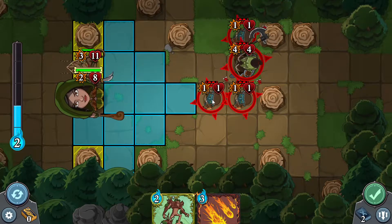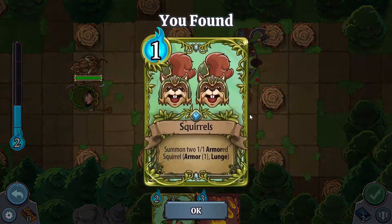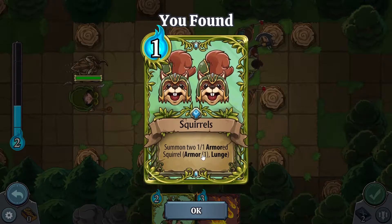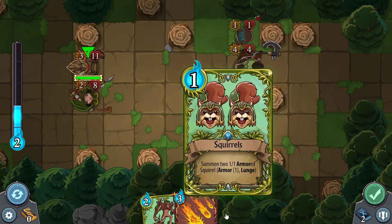It'll come in handy in the future. Might as well throw a squirrel to take you out — get wrecked! I can pick up cards in the middle of battle — interesting. You found Squirrels: summon two 1-1 armored squirrels, armor one, lunge. I'll take that. They took each other out. I can use this card right away — I'm gonna summon two squirrels. Go get them, boys! They're armored to boot.